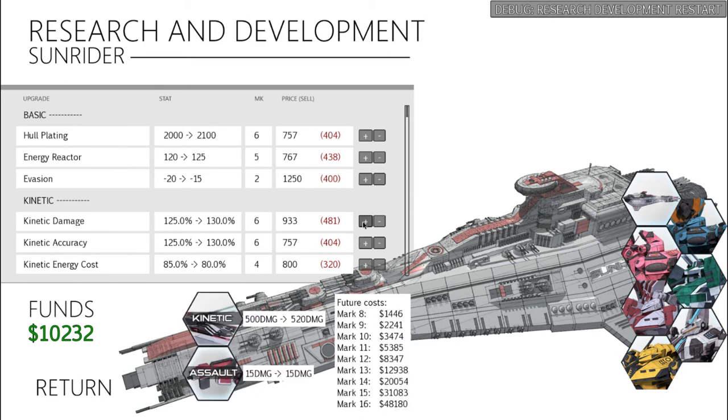My kinetics do 500 damage right here, so if both hit, that's approximately 1,000 damage depending on armor and things along those lines. And you can see the accuracy — the Sunrider is going to make most of its shots.